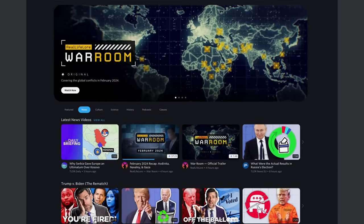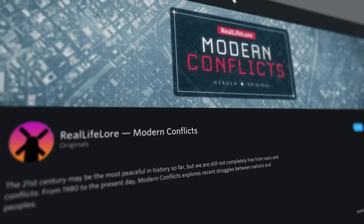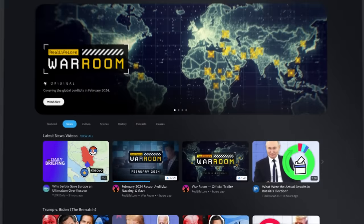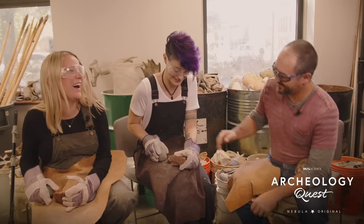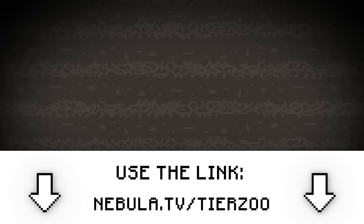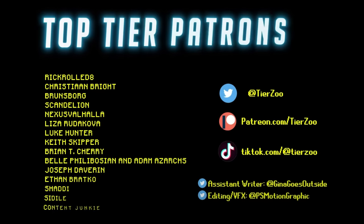One of the other new categories on Nebula is news, which I find really helpful given how complicated geopolitics tends to be lately. Specifically, they have this new current events show called The War Room, made by the same talented people behind Real Life Lore and Modern Conflicts. Much like how the monkey's intelligence helps it avoid being used as a pawn in the crow's plan, knowledge about the defining geopolitics of our time is important so that you are not provoked into a battle that you don't understand. One show I've been really enjoying is Archaeology Quest, a show where scientists compete to see who can master the art of paleolithic survival first. You can sign up to Nebula using my link at nebula.tv/tierzoo for 40% off the annual plan, which adds up to as little as $2.50 a month. Thank you all so much for watching, thanks again to Nebula for sponsoring, and as always, good luck out there!